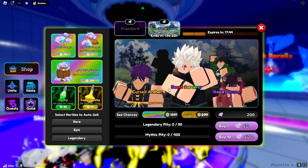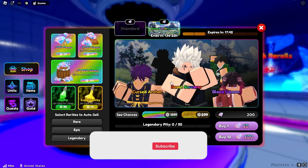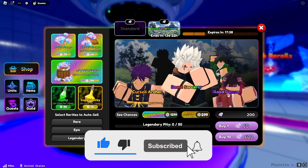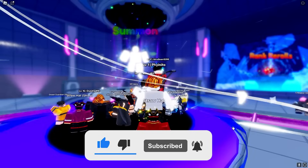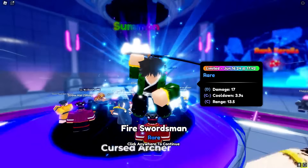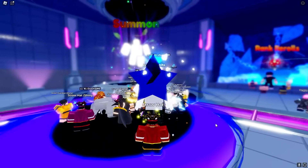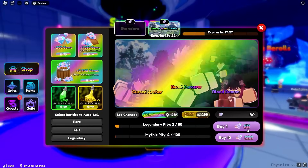We're going to press on summon here. They've came out with I think two new mythic units, plus one secret unit, and then all these legendary units. Every new account I make I do have 200 gems, so basically I have like three to four spins. We're going to be hopping accounts until we actually guarantee at least a legendary to start off.